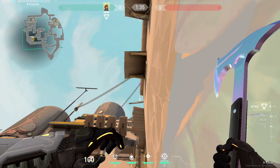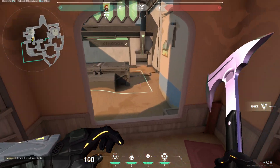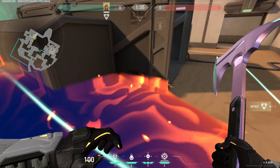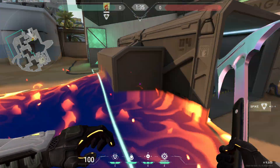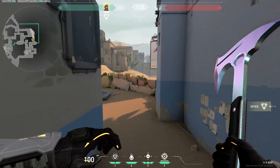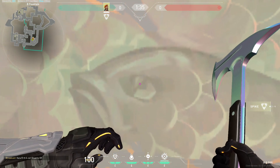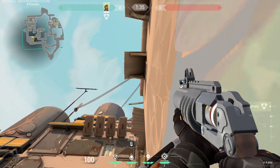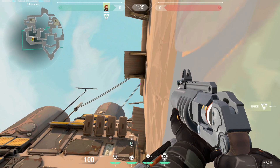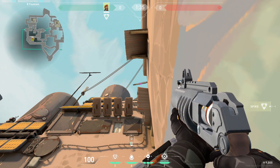So this is for the hookah and B main plant. Let's go to the second lineup. Again, go back to the lovely fish right here. Then this time, go back here again to this thing and go to the middle of this — I don't know, bat? Whatever.